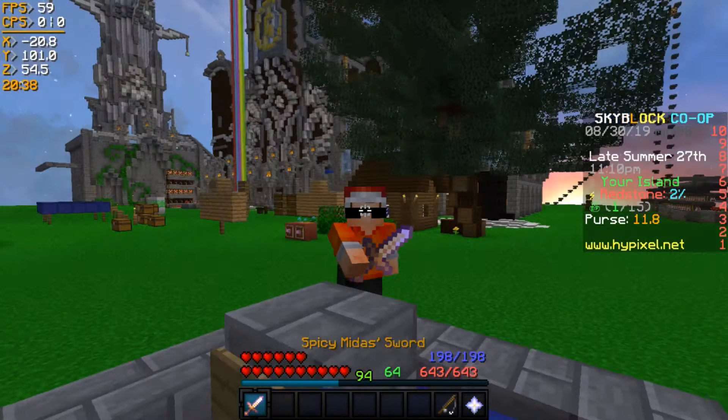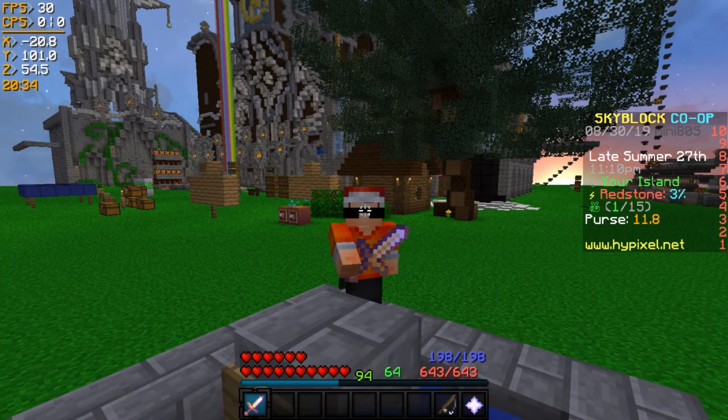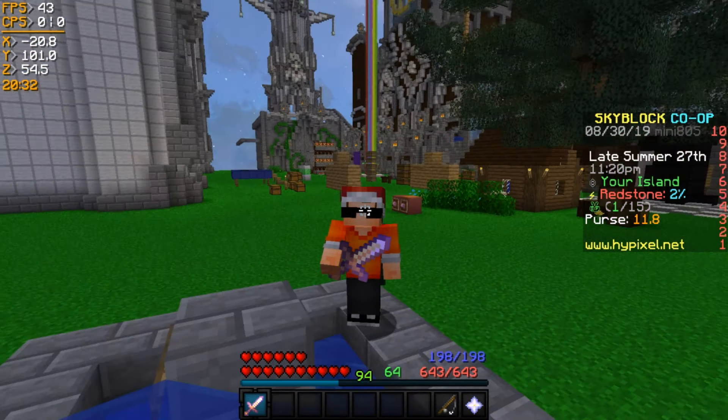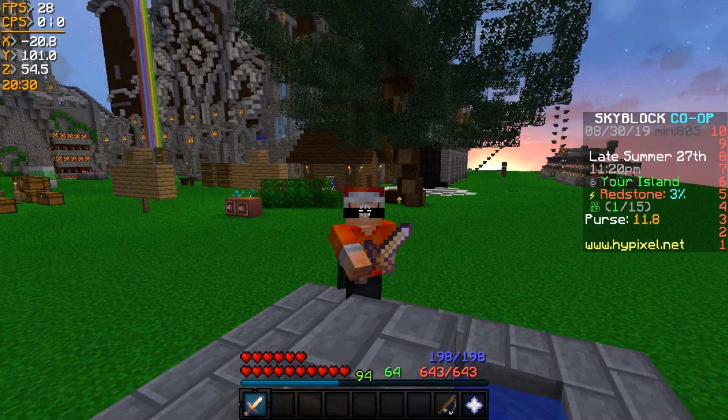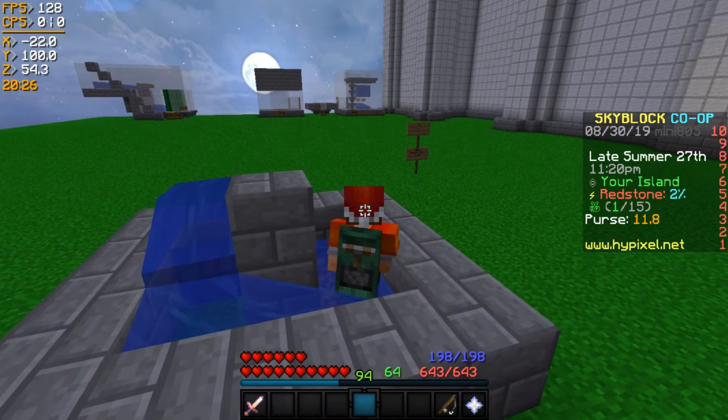Just a heads up: these farms only double the efficiency whenever you're active on your island. So if you're offline, the minions will work as normal. But you have to be on your island to actually make them double the speed. If you go in an AFK pool, this works.